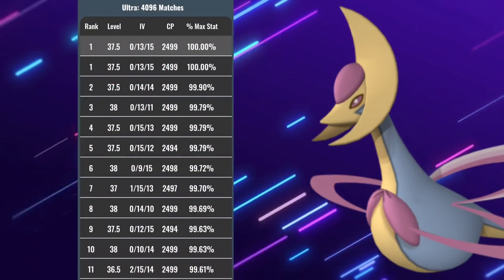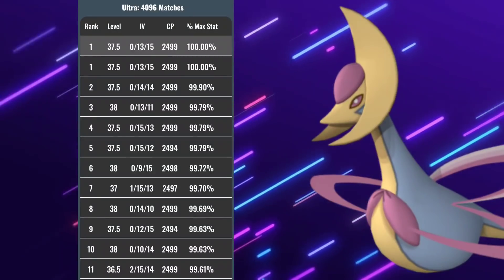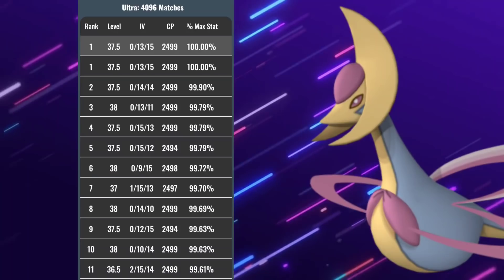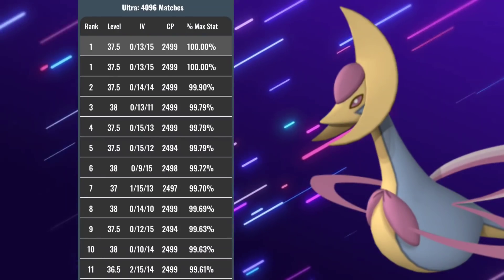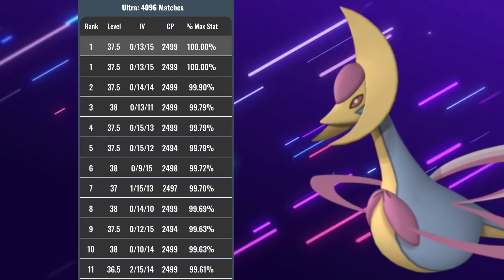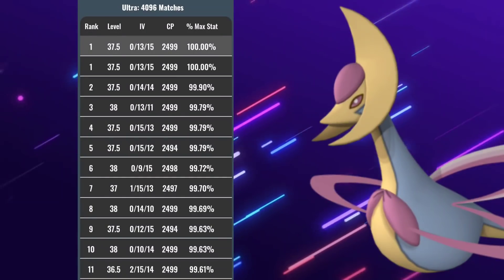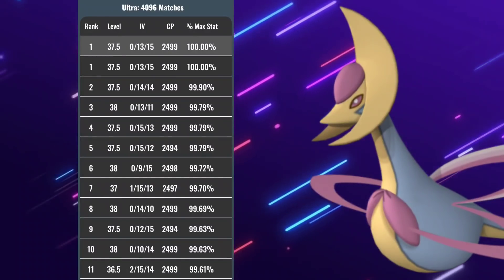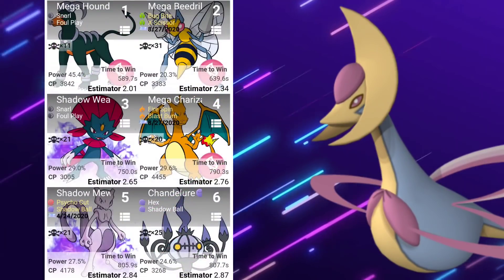Taking a look at the Ultra League IVs, number one is going to be zero attack, zero defense, thirteen, fifteen. Good luck trying to get zero in attack — that's going to be one in a million. If you trade with people that have lower friendship, chances are you're going to be able to get that at zero.